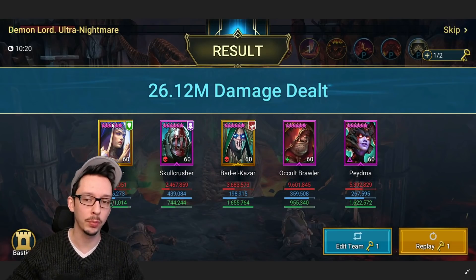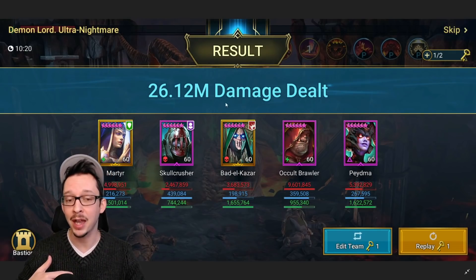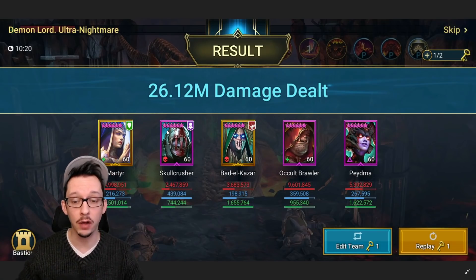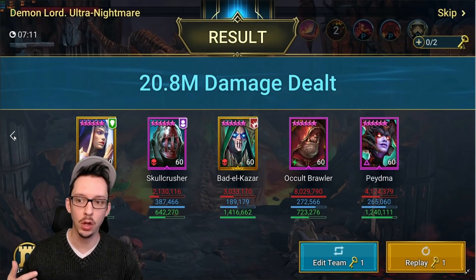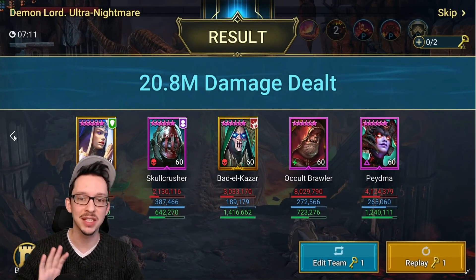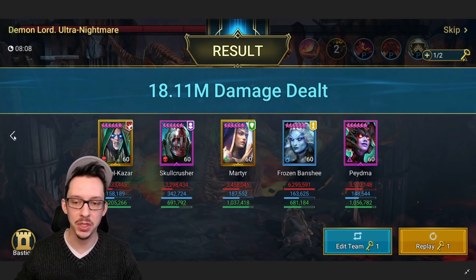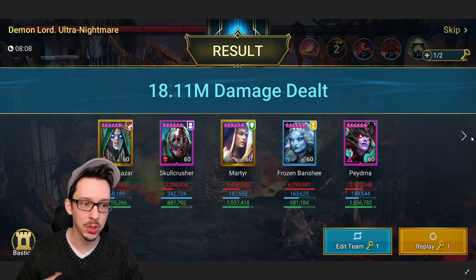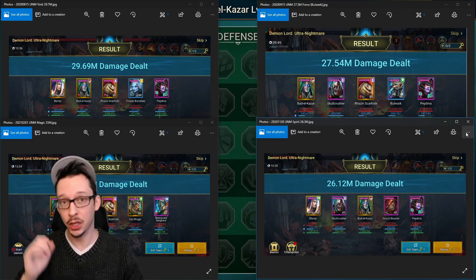Martyr is pretty crucial for this to work, so that we get our counterattack up at the right time. Then I cleanse the decreased speed instead of cleansing the stun off the Skull Crusher. I have tried many different builds here, but this seems to be the most consistent. With better gear over time it got a lot better. That is the clan boss.